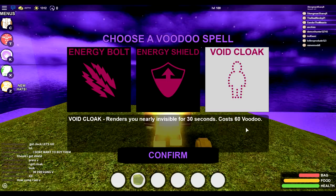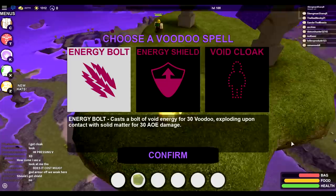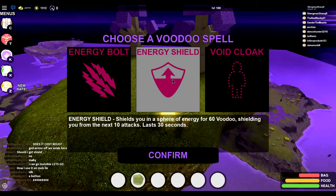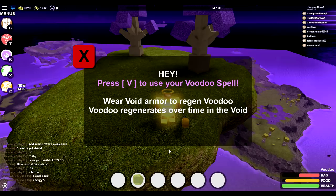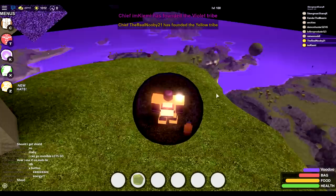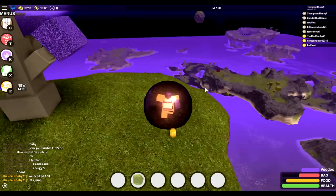I don't know what one to go for. Obviously, the Energy Bolt is more offensive, and these two are for more defensive purposes. The Energy Bolt is obviously good for aggressive attack, but I don't know if it's going to be too useful with the God Rock. A few moments later — I'm going to go with the shield. I used my shield! It does use your voodoo, and it does regen in the void. That's how you get your voodoo back — it regens. The void armor regens your voodoo a lot faster, while the God Armor is better for defense and damage resistance.